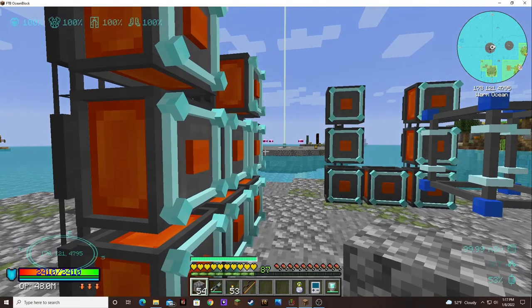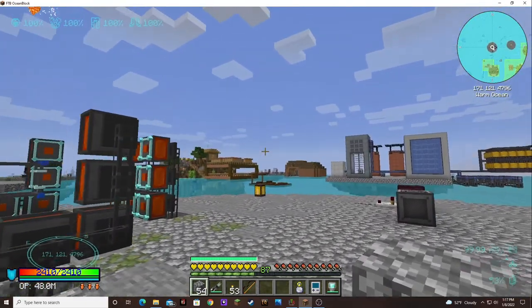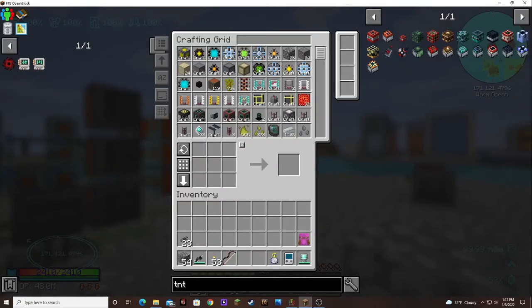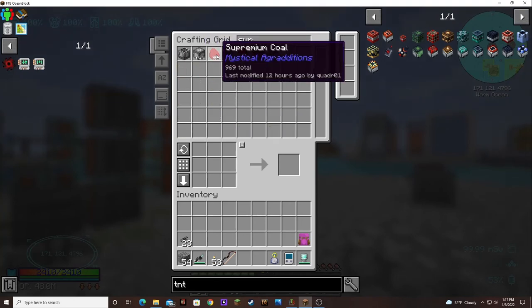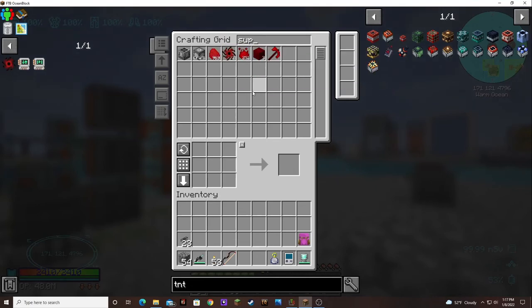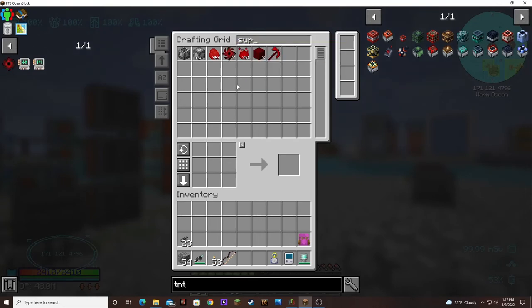Once I get these set up it should start making again, because I have it set up to always keep four singularities. Except I still don't have — how are we doing on super premium? We're kind of getting some built up, but still not enough for two more. We still need two more just so I can get the four that we need to make one.